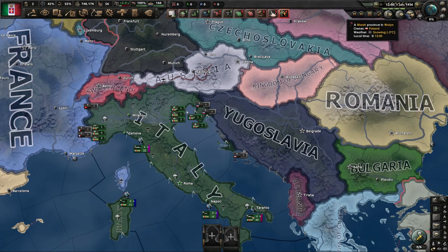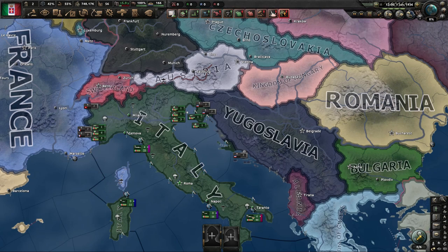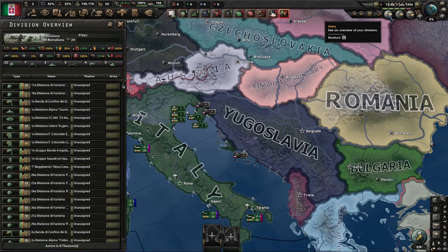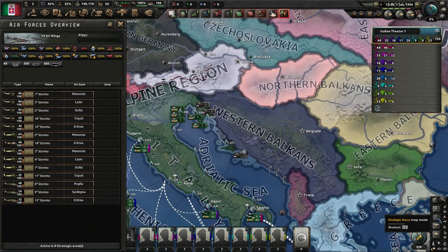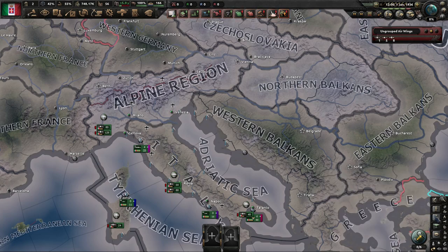Below the date there's a little bar with five sections you can click. Sections two through four are set speeds. When you unpause the game, it does a calculation every hour, and this bar sets how fast that calculation is done. If you go all the way to five, it's red — at that setting, it runs as fast as your system can do the calculations. Down on the bottom is your Army interface. In the top right, clicking those icons switches between units in your Army, Navy, and Air Force. Down in the bottom right there are different overlay maps.